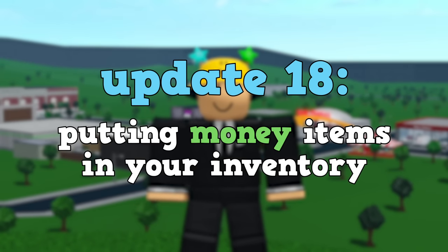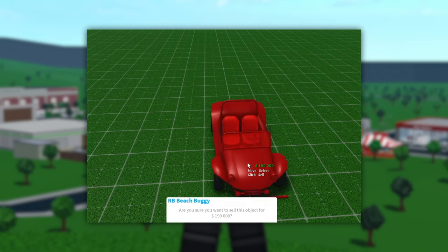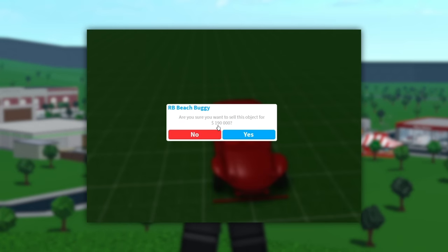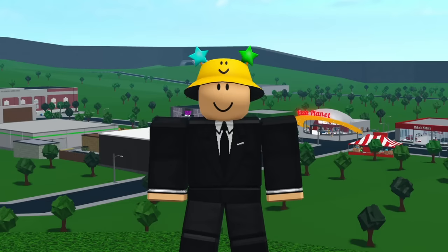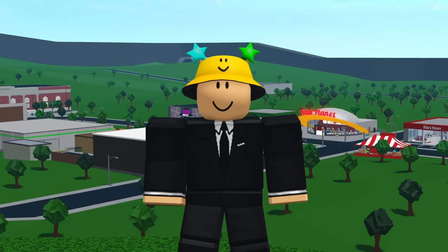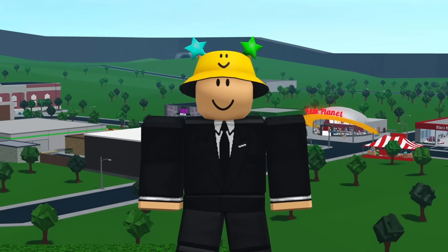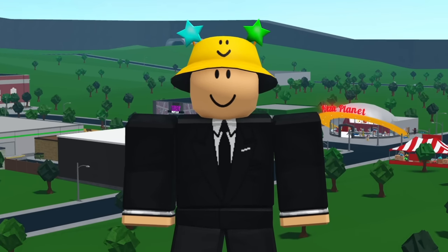Update eighteen is putting items in your inventory. If you have ever bought an expensive car and wanted to move it to a different plot, you would have to sell the vehicle for a reduced price and then waste extra money buying another one. If you were able to put an expensive item in your inventory and place it down on a different plot, you wouldn't have to waste any money — so this would be a nice update for convenience.